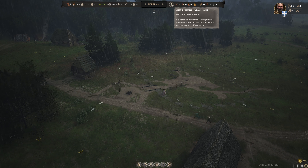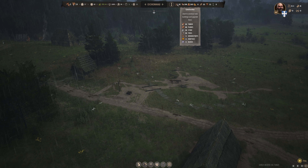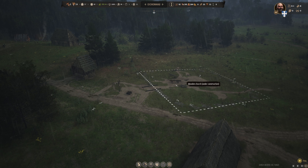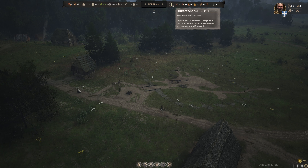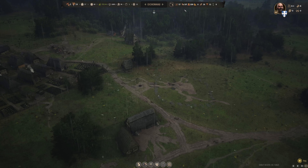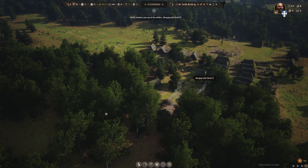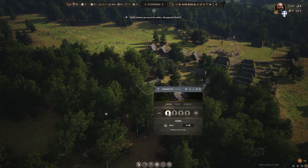Another thing I want to talk about real quick is this toggle here. Right now it's showing all of our surplus items — things that are not being used at all. If we switch this to total goods stored, it goes up and we can see we have 10 stone, but that 10 stone is currently reserved for this church — that's why it doesn't show up in the surplus view. So that is what that button does.